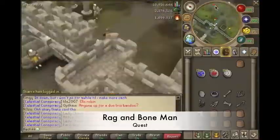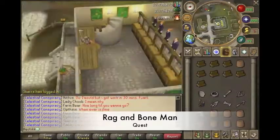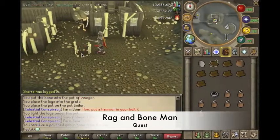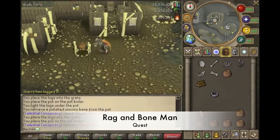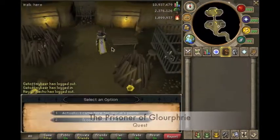Then go to Draynor Village, talk to some bloke, get some vinegar, put the vinegar in pots, then go back to the Rag and Bone Man — and don't forget some logs, like me. Use the logs on the pot boiler, then use the pot on the thing, then use the water. Light it, and repeat that for the next seven things, and you're done.